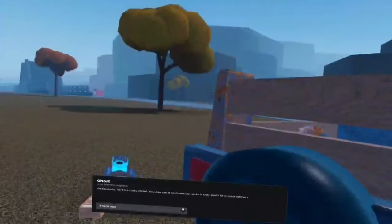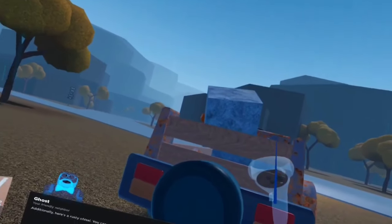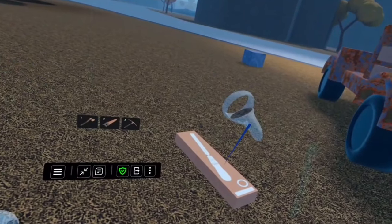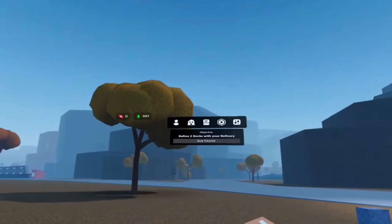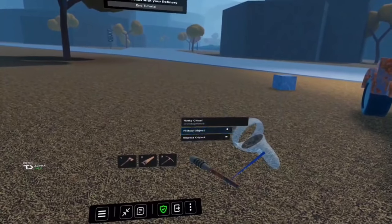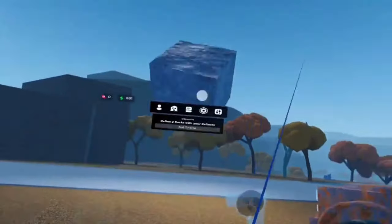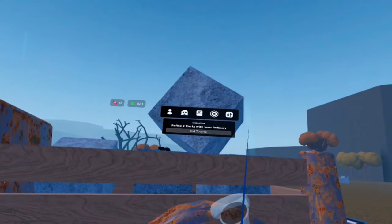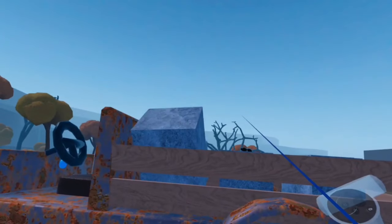Look at that — he gave me a thing. And this has got copper in it, nice. I have to press the up key. Unbox — come here. Refine two rocks with your refinery. Let's grab that last one, we need the money. We're poor. Come on, physics — there we go.